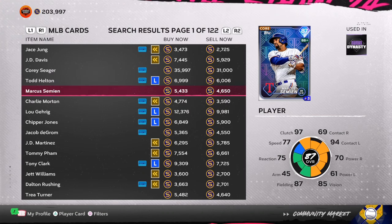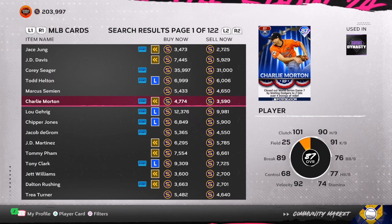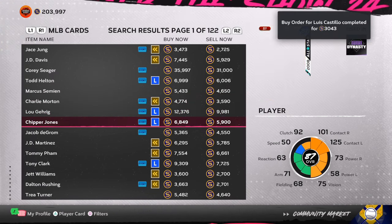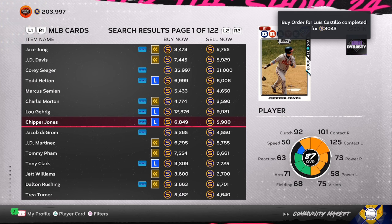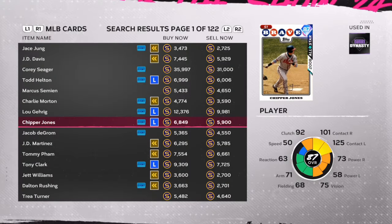The first thing you want to do is check the diamonds. The low-tier diamonds have big stub gaps. Once I've seen this, I start putting in order after order. You want to look for 600 stub profit or higher. After taxes, you're going to be walking away with about 350 stubs.